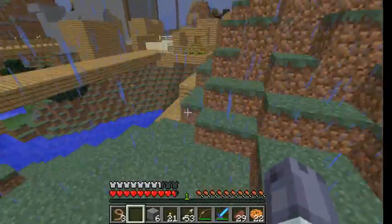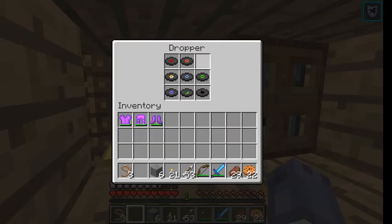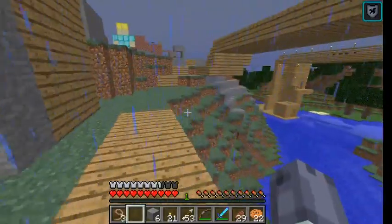Alright, so this is Mountain Town, I think I called it. Oh, and this is a roulette machine. What can you get? Music discs. That's pretty cool.